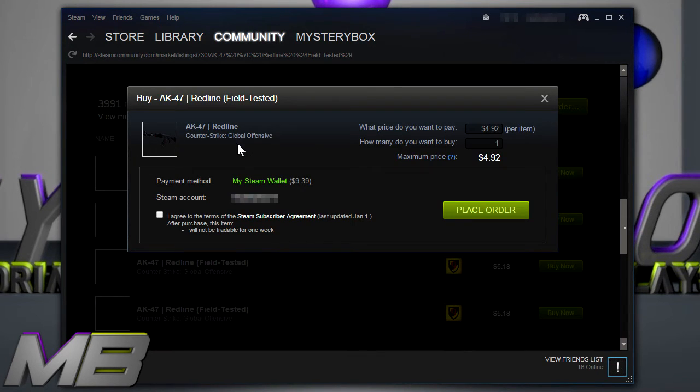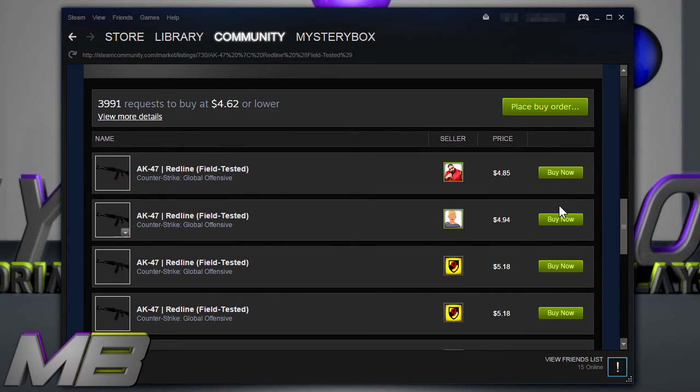When you place a buy order, they list everything out: what price do you want to pay, how many do you want to buy. You can fill all this out and it'll give you the total price, then you can agree and place your order. So rather than sitting and waiting to snipe purchases, you can just place the buy order — it's much simpler, you don't need to do what I showed before.